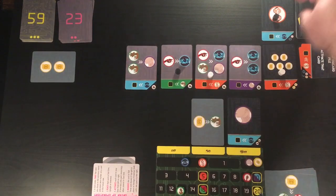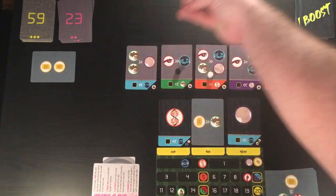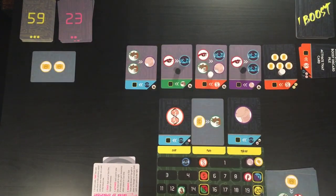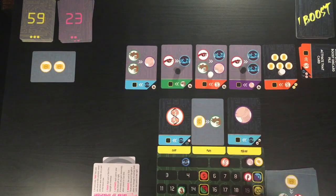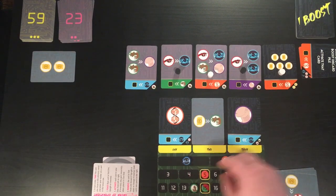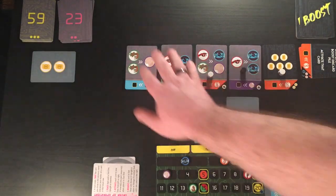Now, on this next round, let's go ahead and do this one here. This one, we're going to gain our orange, convert one of these into yet another green, and gain a purple. This will fall off, and these will slide down.